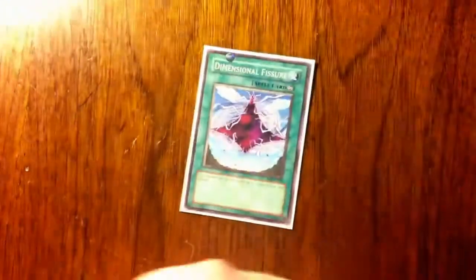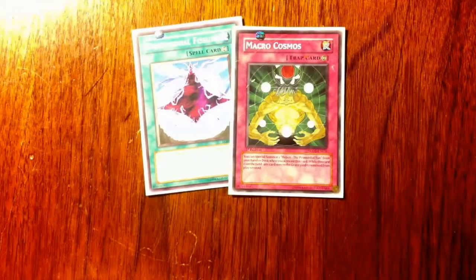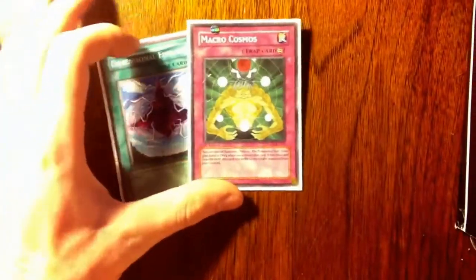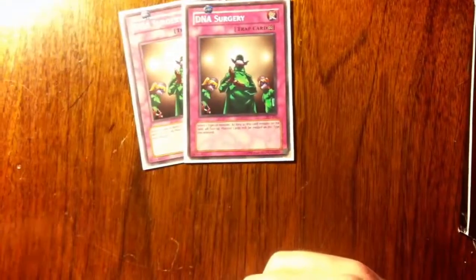Two Prohibition — standard for the side deck. Dimensional Fissure and I also have a Macro Cosmos. Most people main deck these but I don't think it's really important. I only see a few people ever use their graveyard very much — it's not a huge deal right now. So I don't think they're really necessary in the main deck; I might side them in every third game or so. I also have DNA Surgery. I've seen a lot of people trying to use different monster-oriented types, and it just helps me screw over my opponent. I think Evilswarm is going to be a top deck, and that's going to stop them when they use Evilswarm Ophion as well.